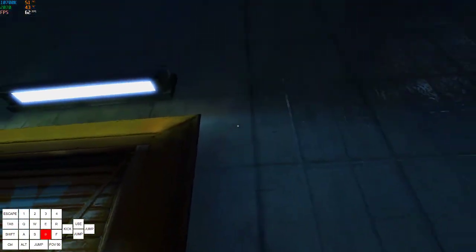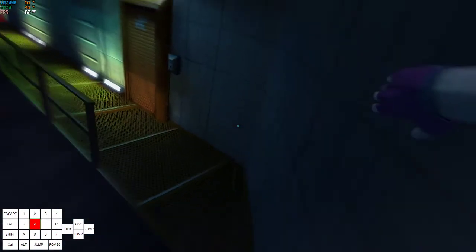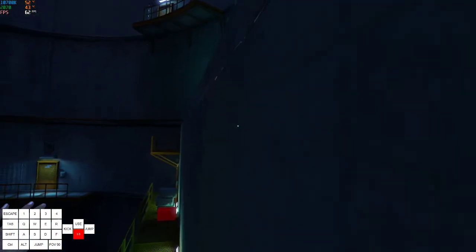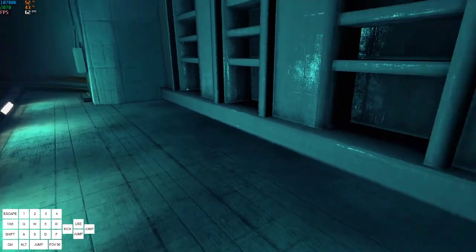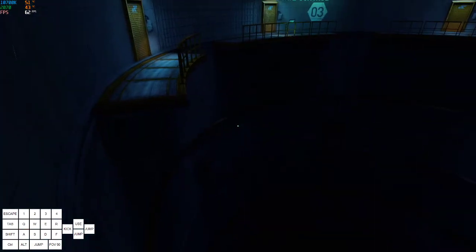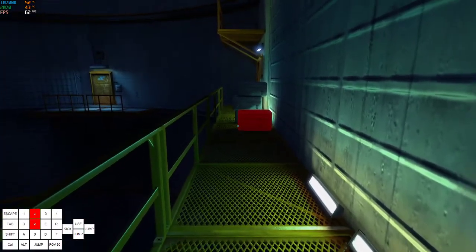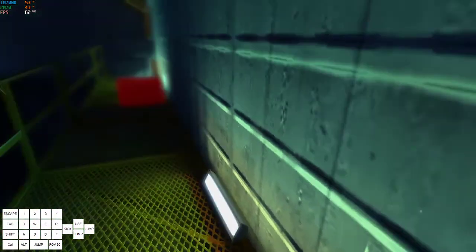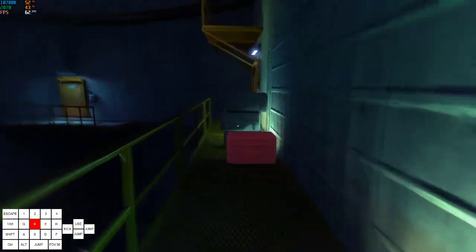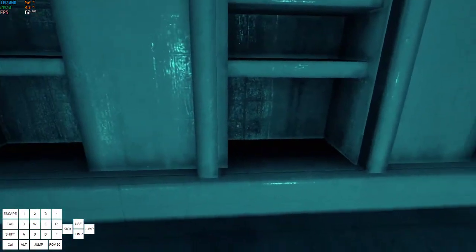If you mess that up you can get on the door and climb up from there, or you can just do that from the get-go if you want — it's kind of tricky though. You just want to get to this door; if you mess both of those up you can come over here and do this springboard. If you let go of everything after you springboard and then rotate to the right, tap forwards, you go to a speed vault. And then just go under the gate and you'll grab a checkpoint.